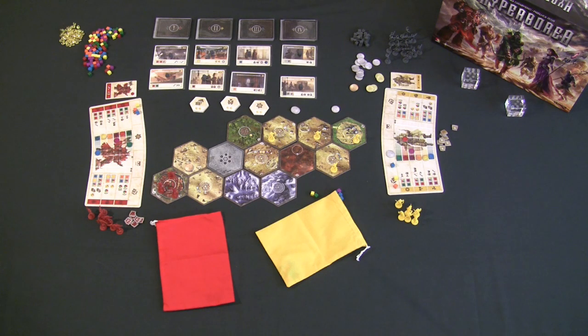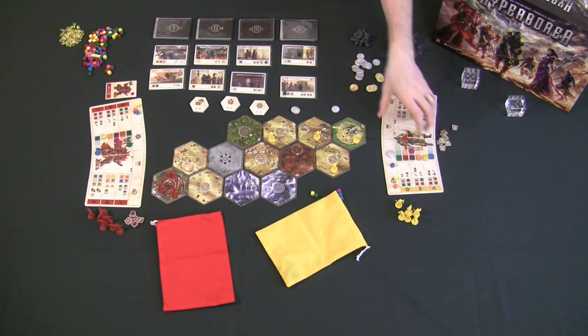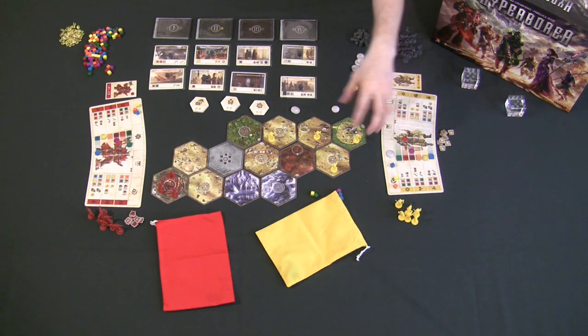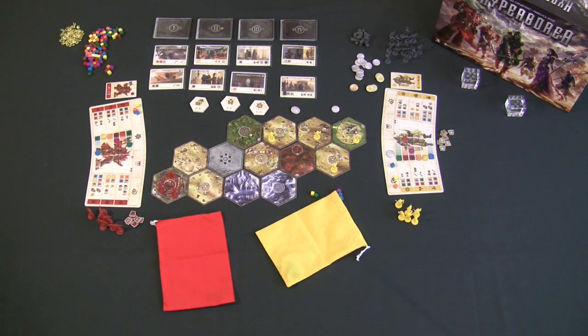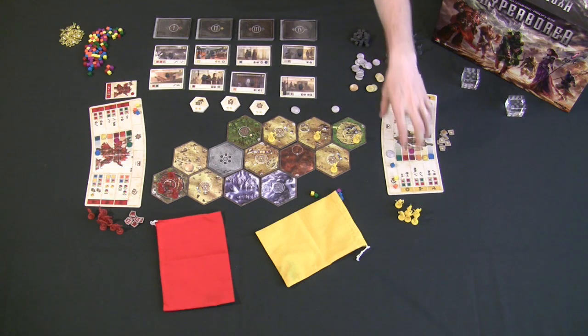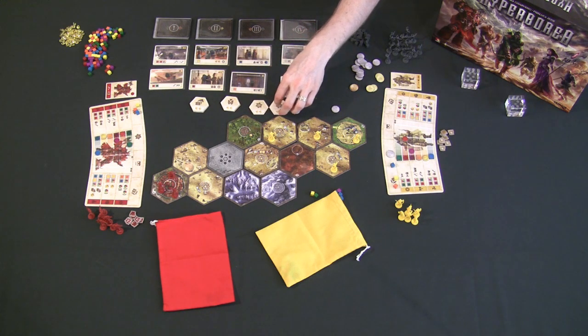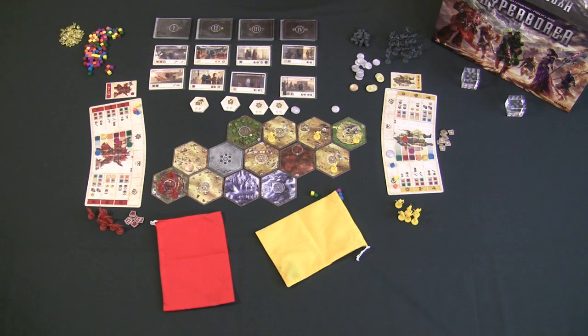Players take turns clockwise, starting each turn by removing fortress tokens, confirming they have three miniatures, doing mandatory and optional actions, then completing their end-of-turn phase. Play continues until the predetermined number of victory condition tiles have been claimed, triggering the end game. Players then add up all their scores and a victor is determined.